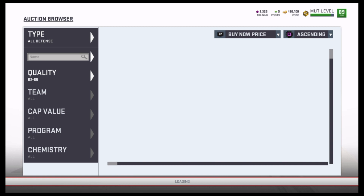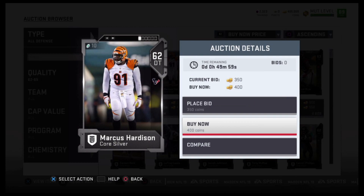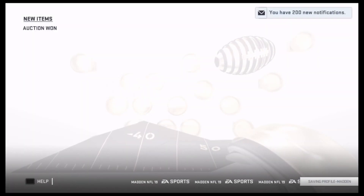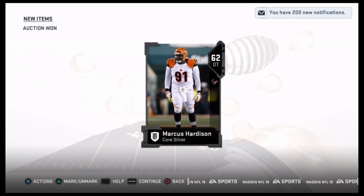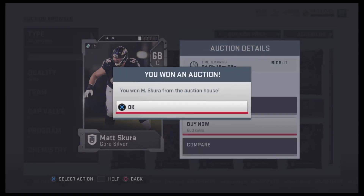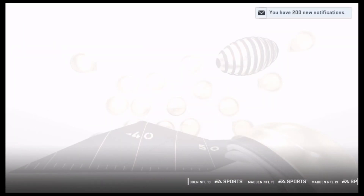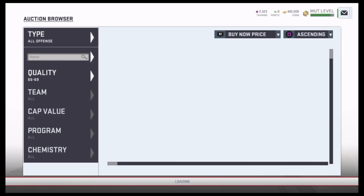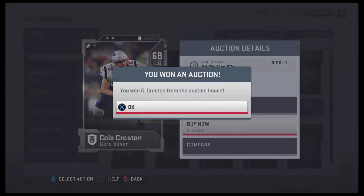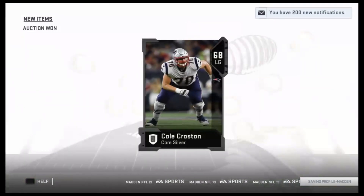I'm buying these at about 400 a pop, but if I really wanted to be cheap I'm sure I could find them for closer to 200, 250, 300. Time-wise, I'm trying to make this quick. It took me about 20 minutes to complete this set going as fast as possible. For the 68s to 67s, look for anything under 600 to be realistic — you could find them closer to 400 or 450, but an extra 100 coins per card, I'm not too worried about it.